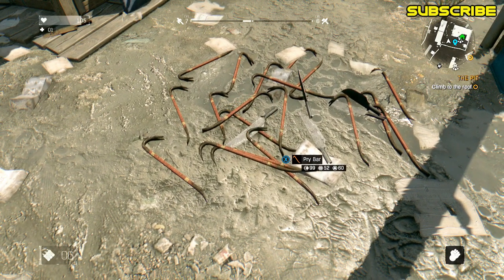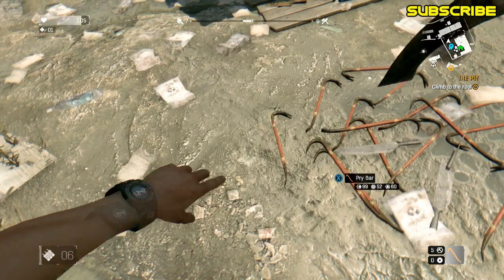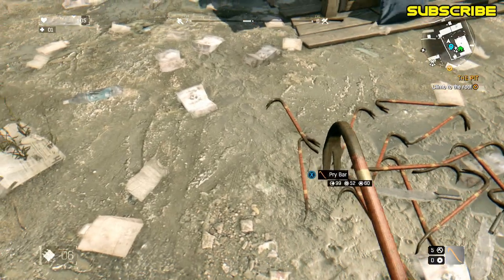To duplicate it again, go ahead and pick it up, do the same thing — cock it back, throw it, and while the animation is happening, drop it from your inventory. There you go, that's two. Just keep doing this as many times as you need.